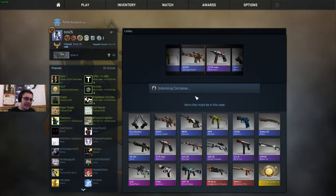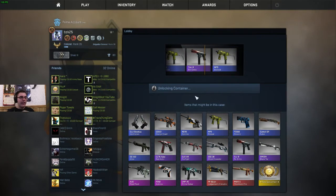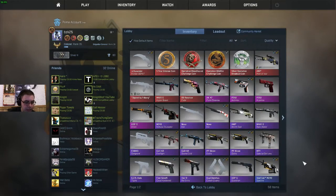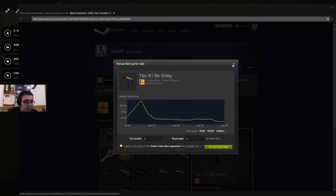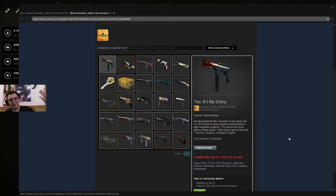LET'S GO GUYS! I'M SO FUCKING HYPED! COME ON, SOMETHING GOOD — I KNOW I'VE BEEN GETTING GOOD SHIT ALL DAY! TECH NINE RE-ENTRY, HELL FUCKING YES! I ACTUALLY REALLY LIKE THE SKIN ON THIS, IT'S VERY UNIQUE AND IT'S JUST AMAZING — THAT IS MINWARE! LET'S CHECK THE COMMUNITY MARKET — LET'S SEE HOW MUCH THAT MOTHERFUCKING GUN IS. NOT TOO BAD. I KNOW THE P250 ASIMOV IS STILL GONNA GO DOWN IN PRICE TREMENDOUSLY, BUT $6.51 FOR THE RE-ENTRY.